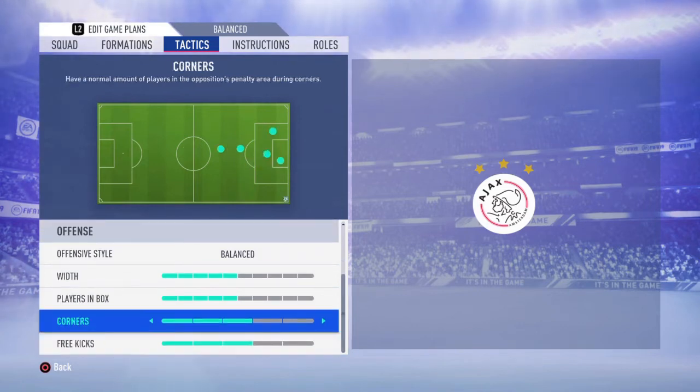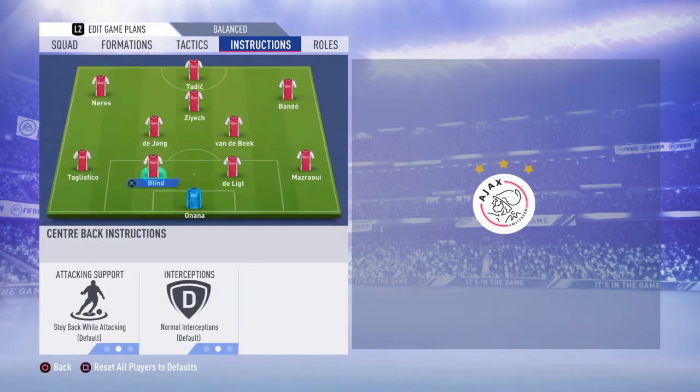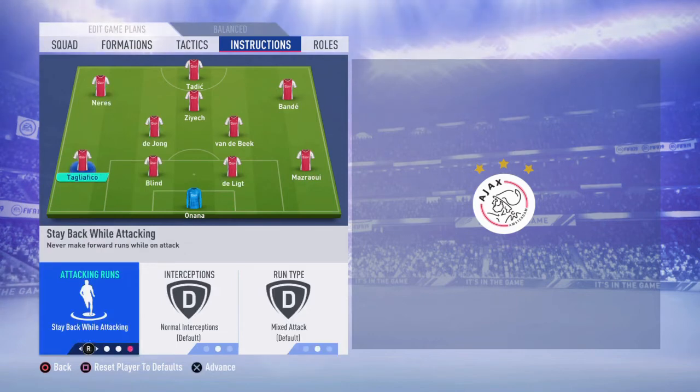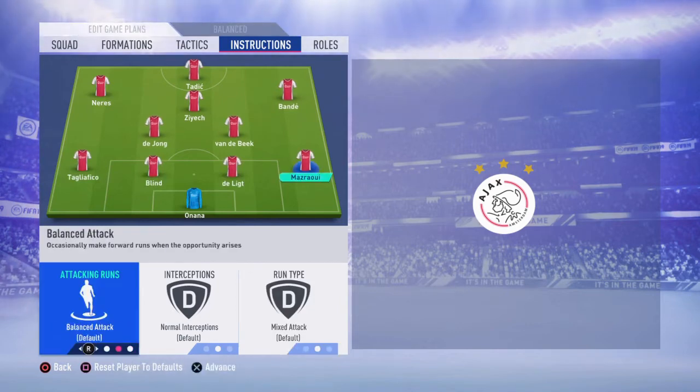Corners I will leave at 3, and free kicks at 3. Jumping to the instructions, which are very important. For your left back you're going to have stay back while attacking, and for your right back stay back while attacking too. The reason I do this is because if you leave it to balance or join the attack, both your left back and right back will go too far forward and leave a lot of gaps behind, causing you to get countered very easily because your players will be out of position all the time.